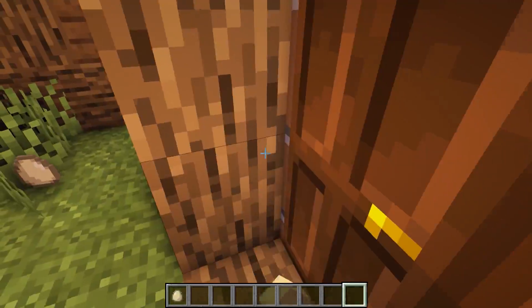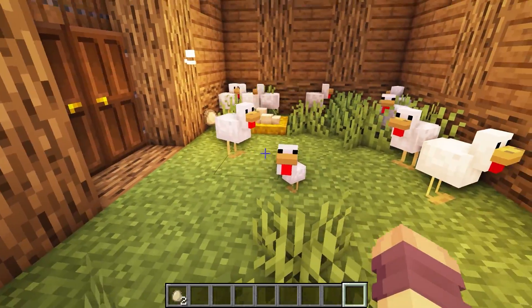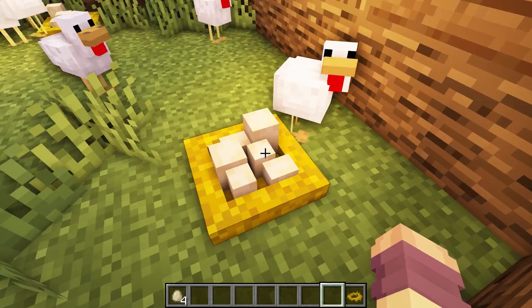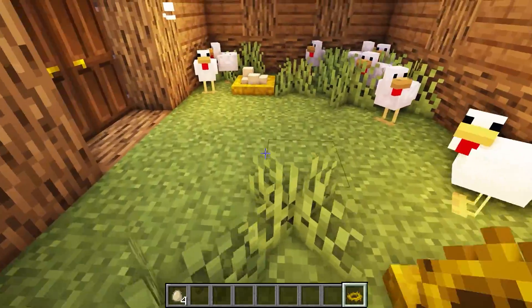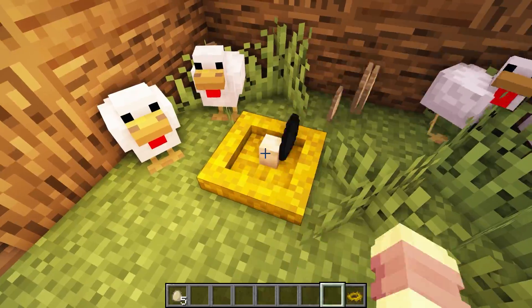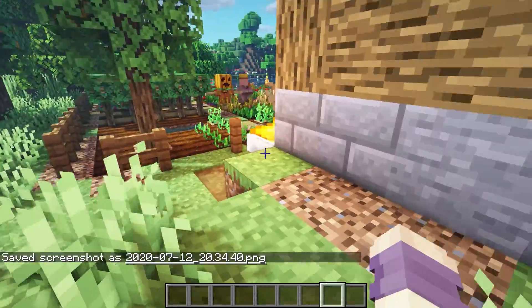This next mod is called Incubation. Here is our chicken farm — these here are chicken nests and this is where the chickens lay their eggs instead of on the ground. When the nests get full they will lay them on the ground, and then you just take the eggs out. You can also use hoppers.